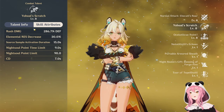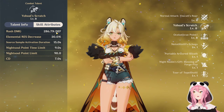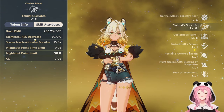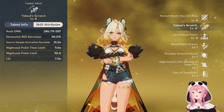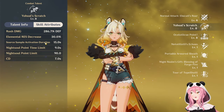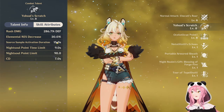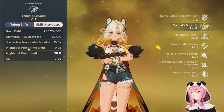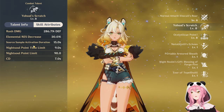Let's look at the numbers. The rush damage she does is about almost 300% of her defense at level eight. The elemental resistance decrease is 30% as the base - that's pretty good. The source sample activation duration is 15 seconds, so that's how much resistance they lose for 15 seconds. The night soul point limit is 90 with a cooldown of seven seconds.